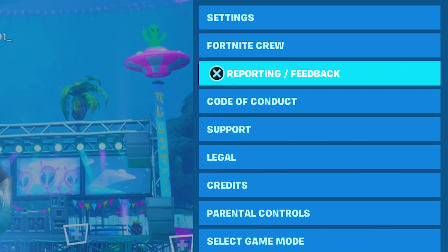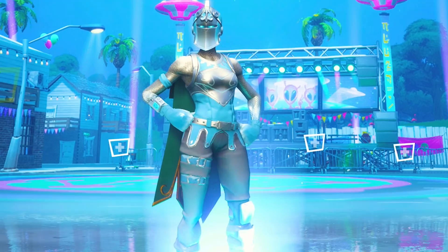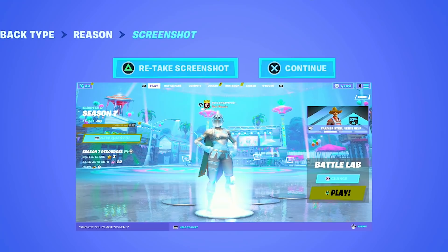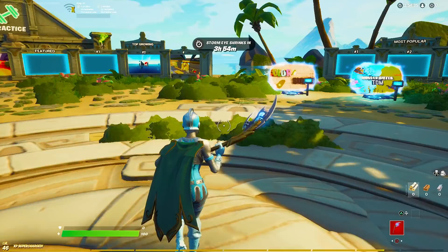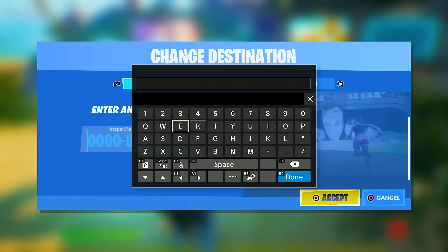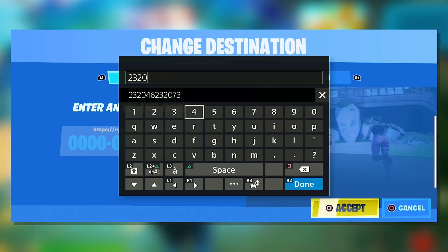We're going to hit back — we're not going to send the code — so the code stays on screen. After that we're going to go to Reporting and Feedback, click on Other, and then take a screenshot of the screen with the code visible. As you can see, the code is on the bottom left-hand side of the screen. Then I'm going to load into Creative to get the emotes — on the video this guy basically got all the emotes in Creative.